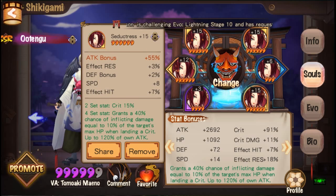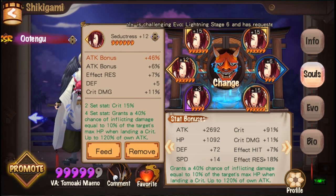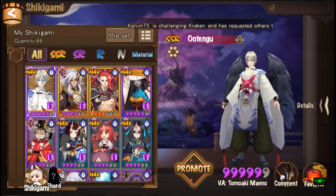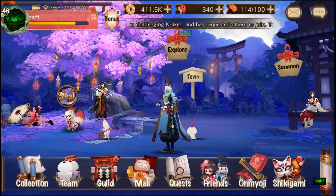This was from a Kraken, and shrine, shrine - so three out of four of my great six souls came from the shrine. So what is the shrine? Let me show you guys.